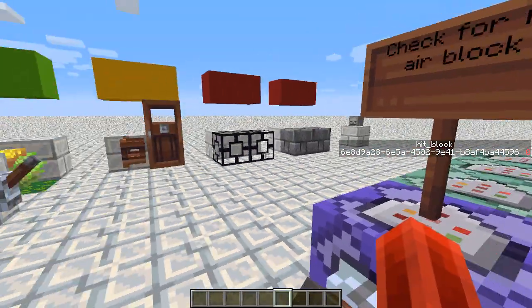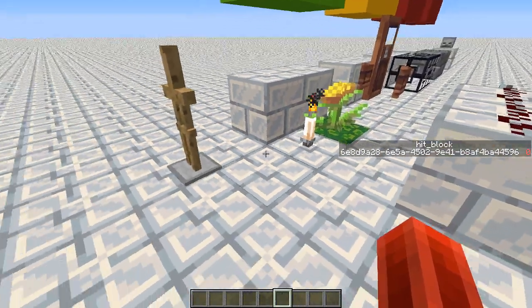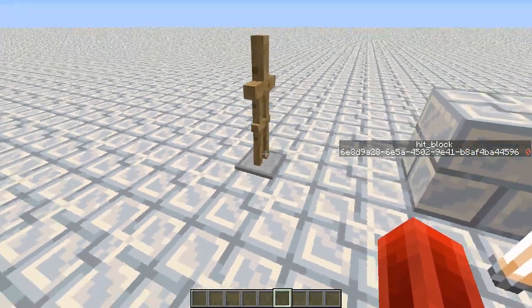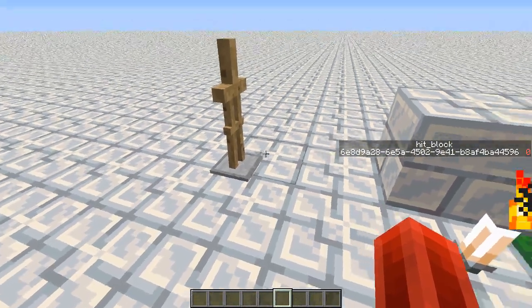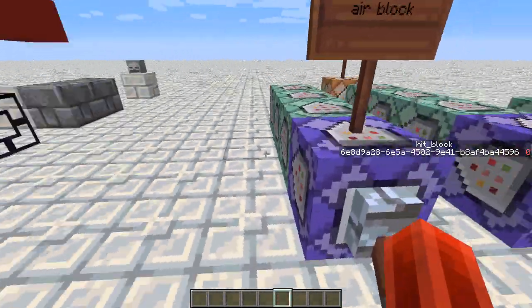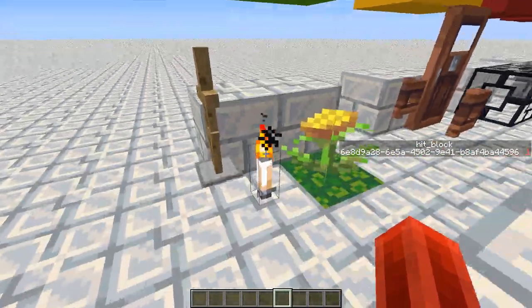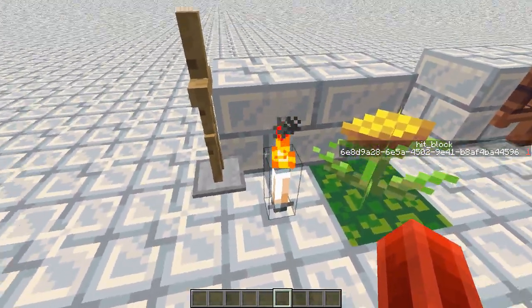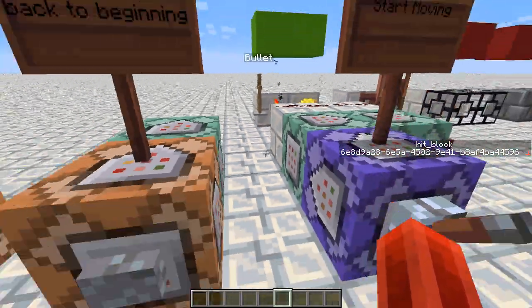So the first one is checking for a non-air block. You might think that if I want this to work, I can just check whether the entity is in an air block or not. If it is in an air block, it obviously hasn't hit a block, so we set the hit block to 0. If it's not in an air block, we set it to 1. But it's pretty obvious this won't work, because it'll stop at the torches — it sees torches as not an air block, so it'll say it hit, even though that's not the intended behavior.